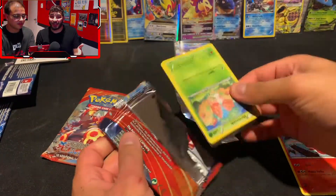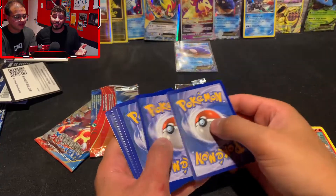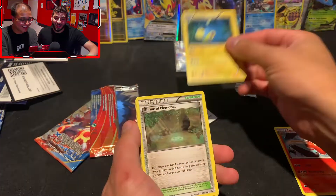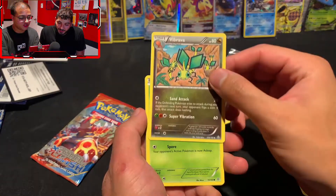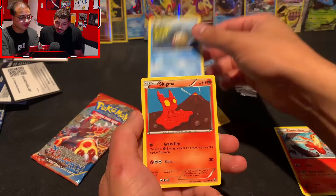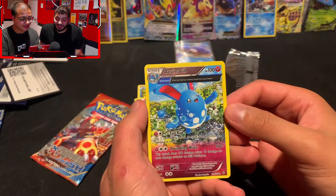Going and talking about Primal Clash that we're about to open — this is full of the legendaries from the Hoenn region: Groudon, Kyogre, Rayquaza, and more Rayquaza. We got Lanturn, Shrine of Memories, a Vibrava, Shroomish, Spheal, Mudkip, Slugma, and a reverse Azumarill with Ancient Trait. These are really cool from XY Ancient Origins and Primal Clash. Going into a Swampert non-holo — that is the biggest tease. We are getting scammed time and time again today.